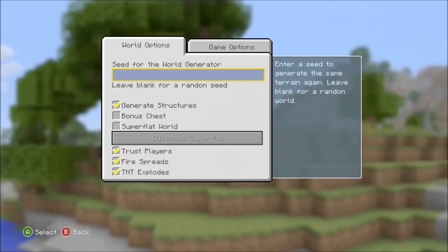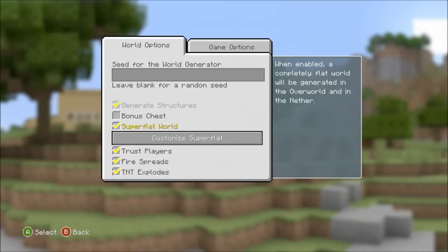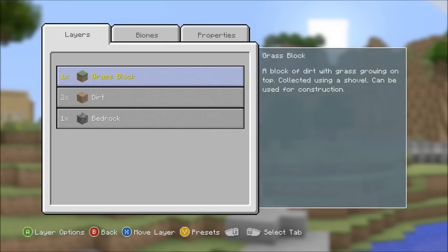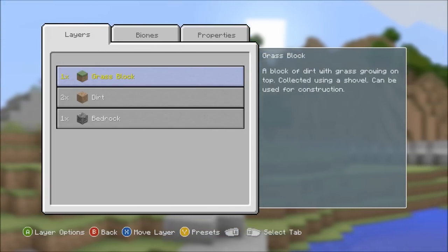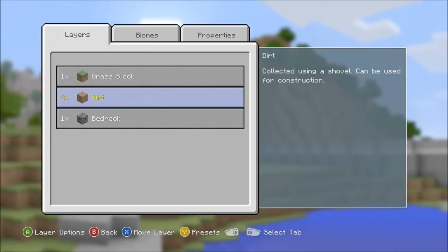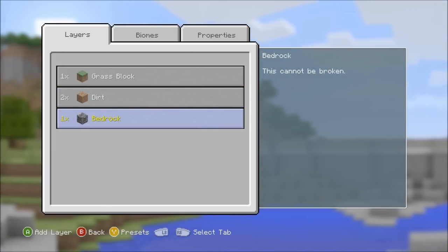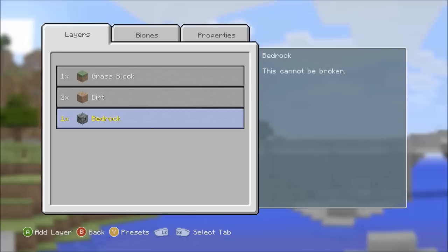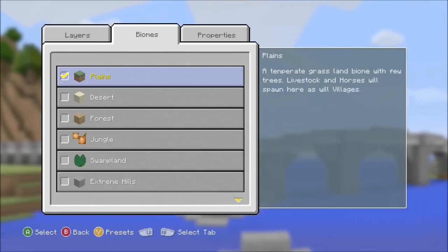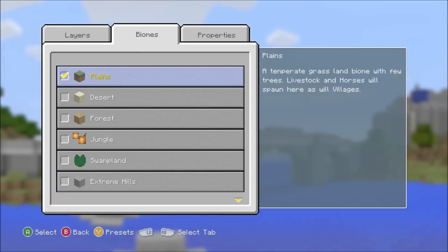We have super flat world, so we can actually customize super flat worlds now — this was confirmed over Twitter a long time ago. You have grass block, dirt, and bedrock, and you can change these as well. I've been seeing people do TNT worlds, which is insane. You can cover the whole world in TNT or whatever you like. You can also select the biome.